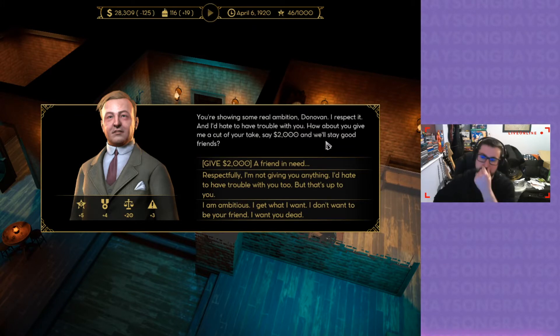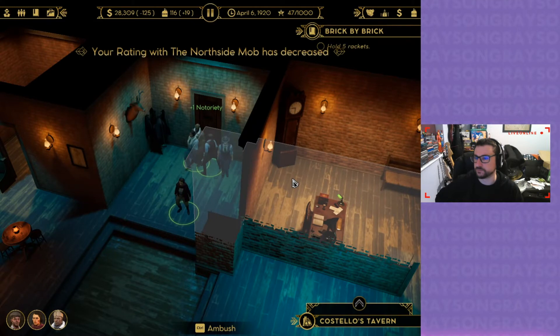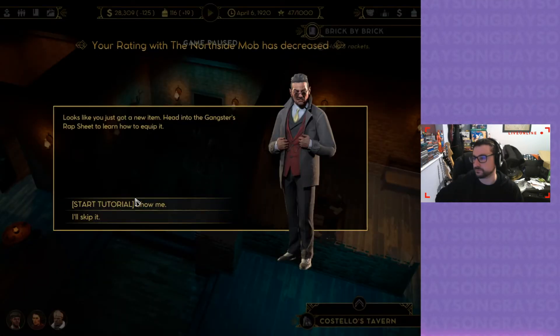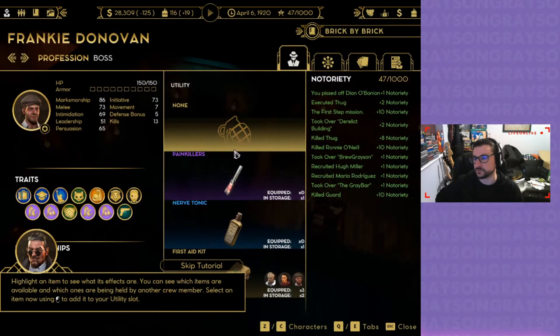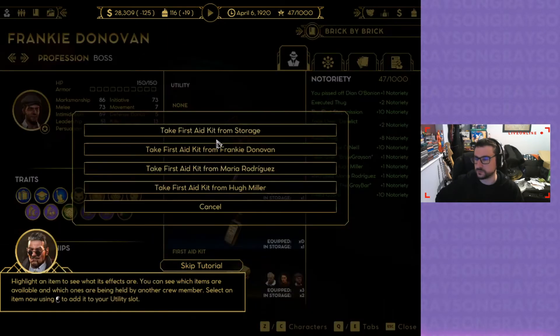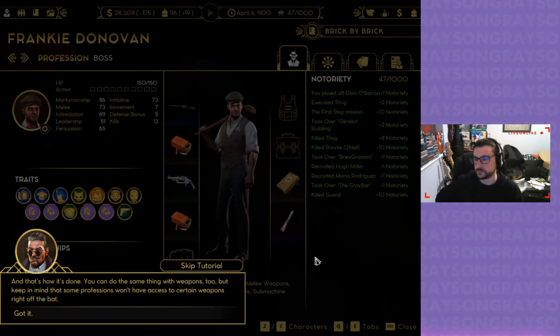Donovan, I respect that, and I hate to have trouble with you. How about you give me a cut of your take — say two grand — we'll stay friends. I hate to have trouble with you too, but that's up to you. Looks like you just got a new item. Head into the gangster's rep sheet to learn how to acquire it and add it to your utilities. That's how it's done — you can do the same thing with weapons too.